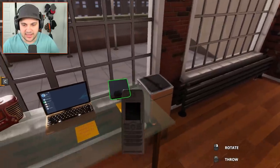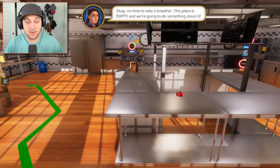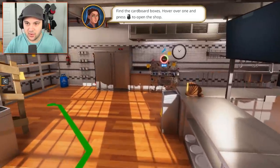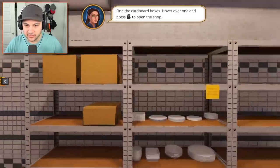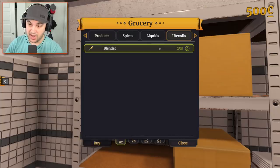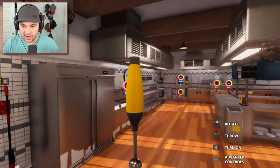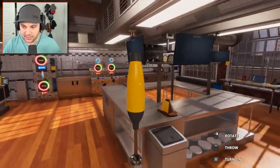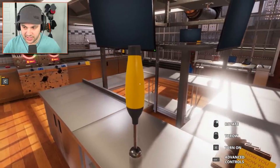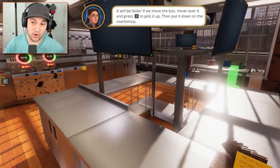No time to take a breather - this place is empty and we're going to do something about it. Find the cardboard boxes, hover over one of them, press the button - select the utensils tab and buy a blender. I need to put the blender away because I can only carry one item at a time. Do I just kind of drop it right there? Probably shouldn't have thrown it.